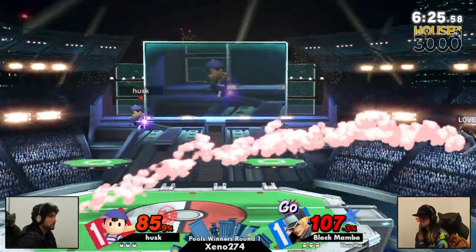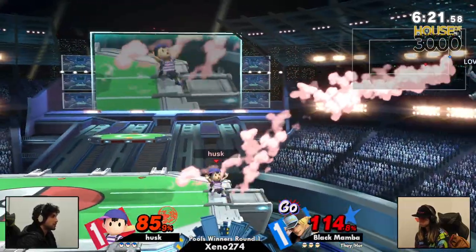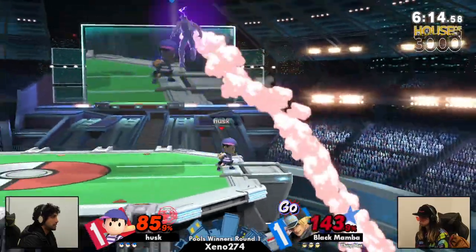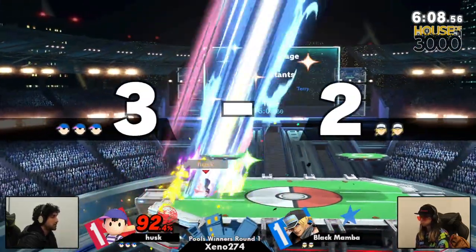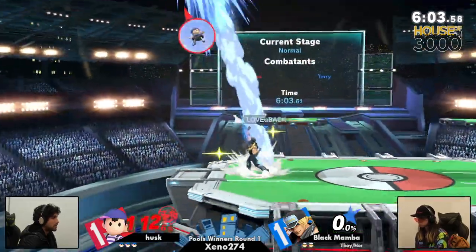When are we going to start seeing some side magnet usage? And we just kind of saw it there by Husk. Husk doing a great job again like he did in game two, keeping Black Mamba in disadvantage. Oh yeah — that's the serious situation I was talking about earlier with the upbeat on platform. But it whiffs barely, and then a great up smash — Husk going to take out that stock.